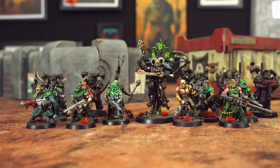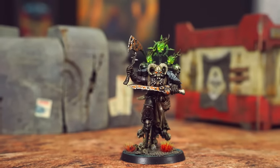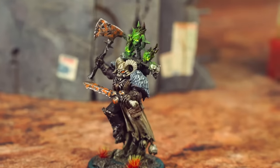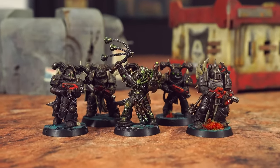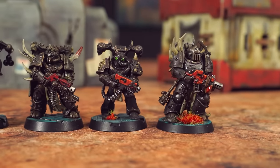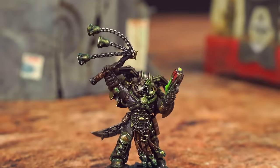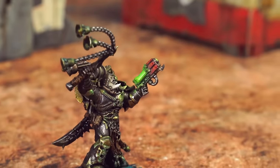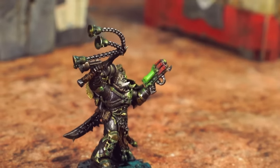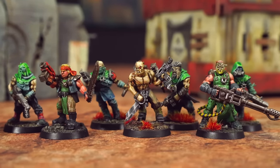Leading my small Chaos Space Marine warband is the Master of Possession — a warp-infused chaotic superhuman encased in ancient power armor and bristling with psychic energy. Under his command are five Chaos Space Marine Legionaries: massive, heavily armored super soldiers equipped with bolt guns and bolt pistols — brutal anti-infantry weapons that fire explosive rounds. The champion has a plasma pistol and an accursed weapon. Plasma weapons are much stronger than bolt guns and perfect for heavily armored targets, but a little more dangerous for the person firing them.